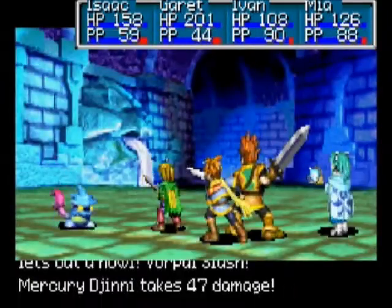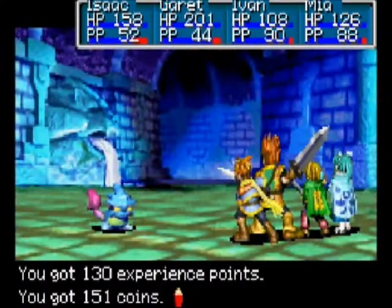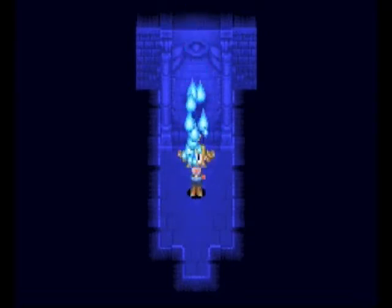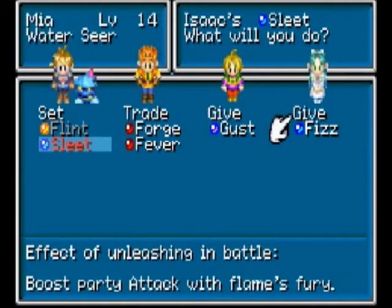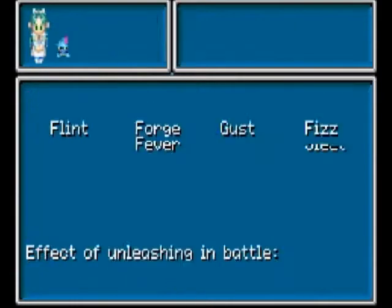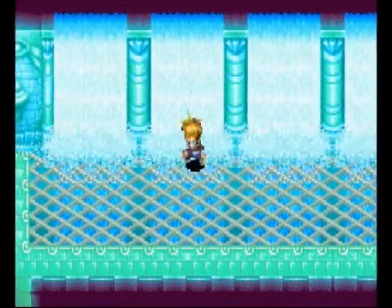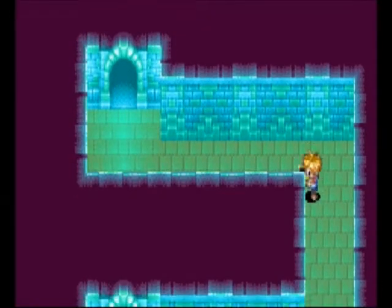This djinn will be really, really helpful for the boss in this area too, so I recommend getting this guy. Not much of a fight. And if it did run away, all you'd have to do was just leave and come back. We get Sleet, and we are going to give Sleet to Maya. Look at all those stat boosts — those are nice. Oh, it's because she class changes. I think that's all there is, it's just that djinn behind that waterfall there.